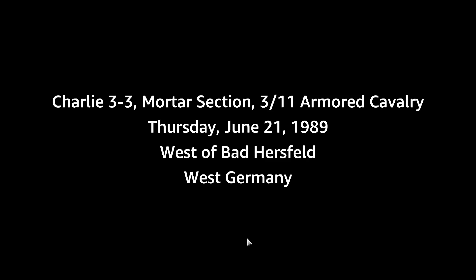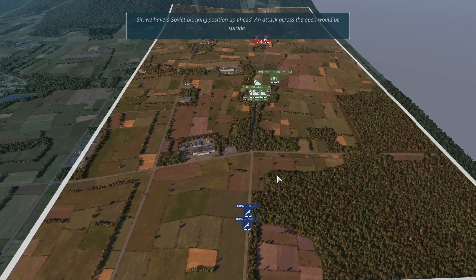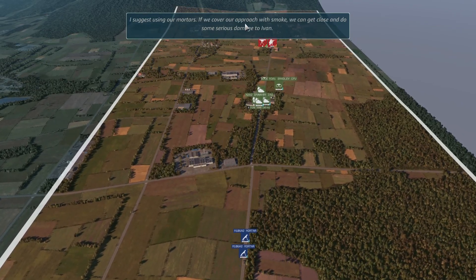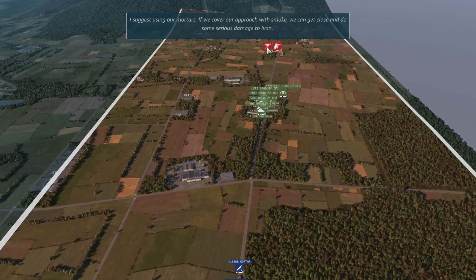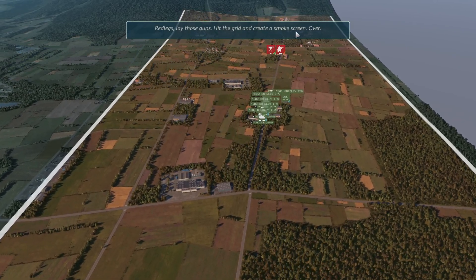Mortar section. Sir, we have a Soviet blocking position up ahead — an attack across the open would be suicide. I suggest using our mortars. If we cover our approach with smoke, we can get close and do some serious damage to Ivan. Red legs, lay those guns, hit the grid, and create a smoke screen.